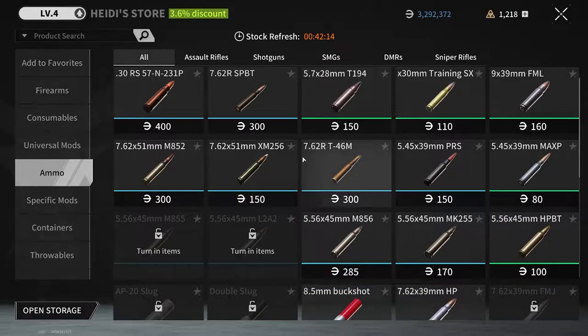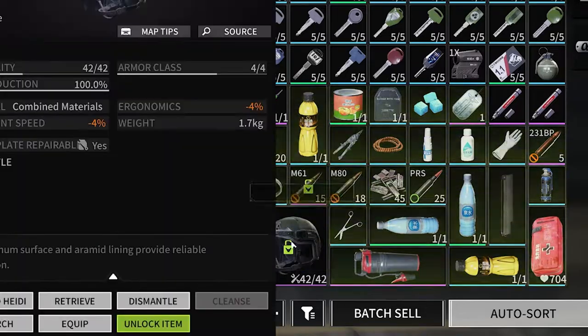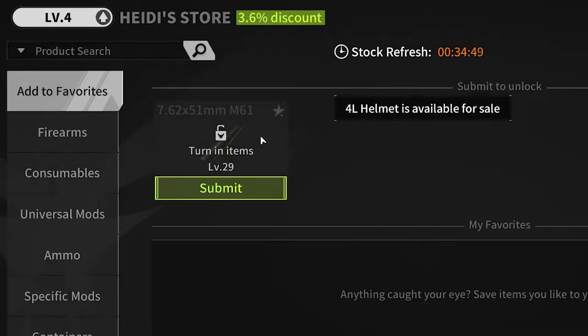Let's talk through the first part — this is Heidi's store. First thing you need to know, for new players or folks that don't know, they've changed it this season. All of these items that have opened up for me means that I have found them at some point in raid and turned them into Heidi. It'll show a little green mark on the item, you unlock it, turn it in, and now it's open.